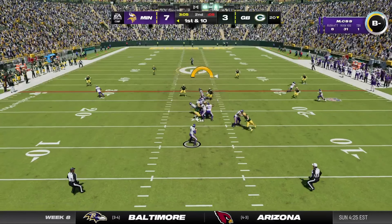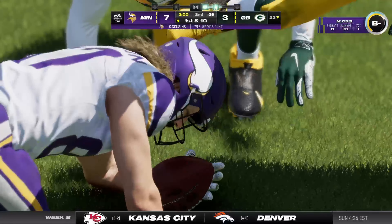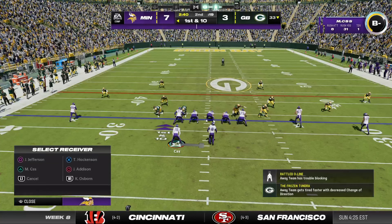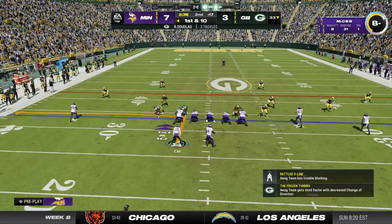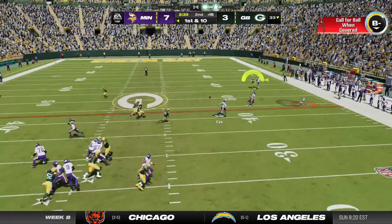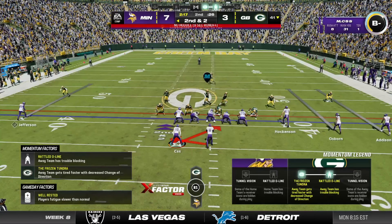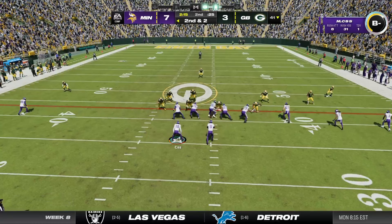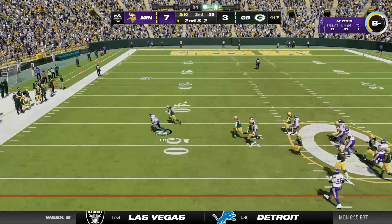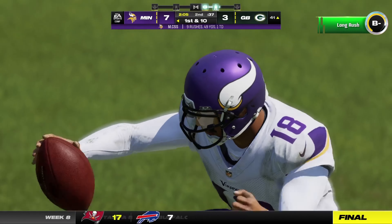Cousins now to throw on first down, going underneath — he's got Hockinson and gets this one across the 30 yard line. First and 10 now from the 33. Cousins again, going back to the same well — it's Hockinson down after a pick up of eight, second and two. He hands it off on a determined run, taking this all the way down near the 40.